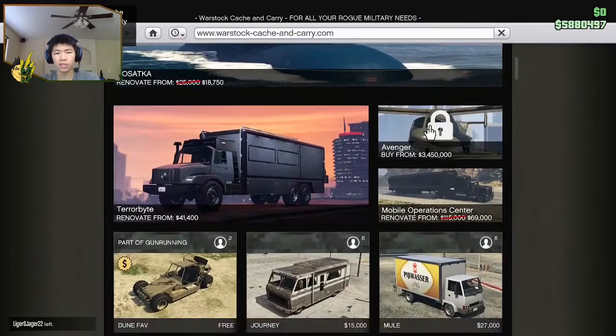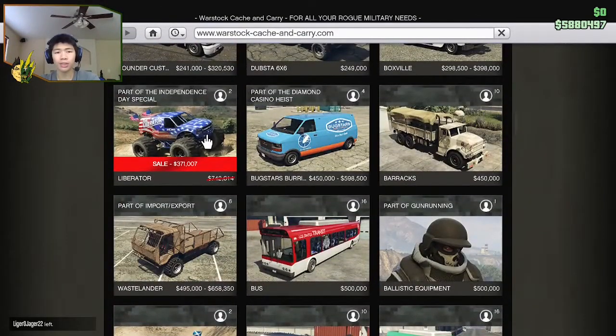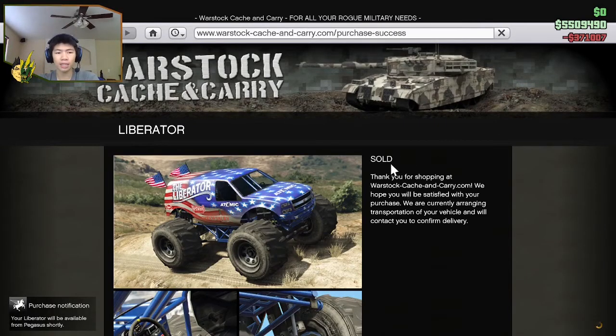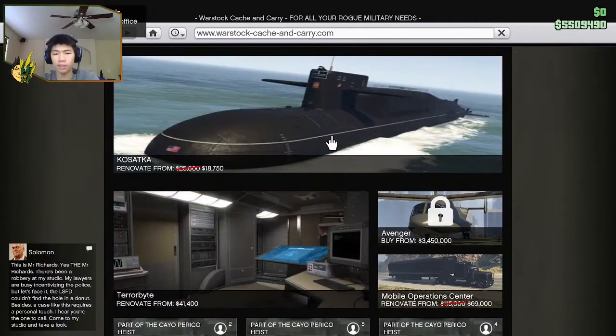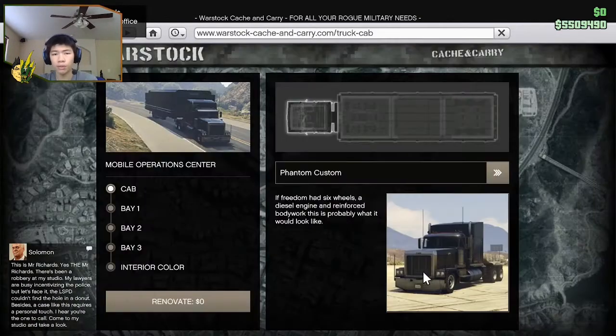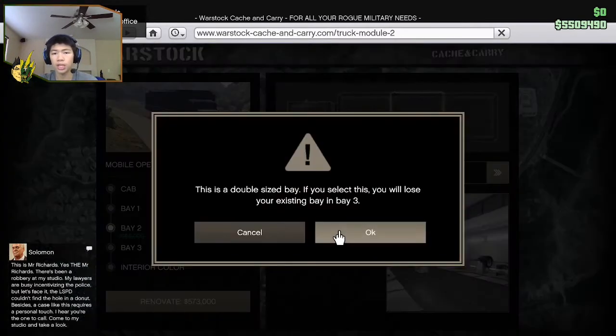Warstock is where we're getting the Liberator — 371k from 700. So this is the Liberator, we're gonna be testing it out. I've never personally used it and it looks really fun. 371k — buy it. Oh, it's gonna be a Pegasus vehicle. The Zatka is 25% off or something. Renovation for the Mobile Operations Center might be cheaper — we're gonna actually check that out.